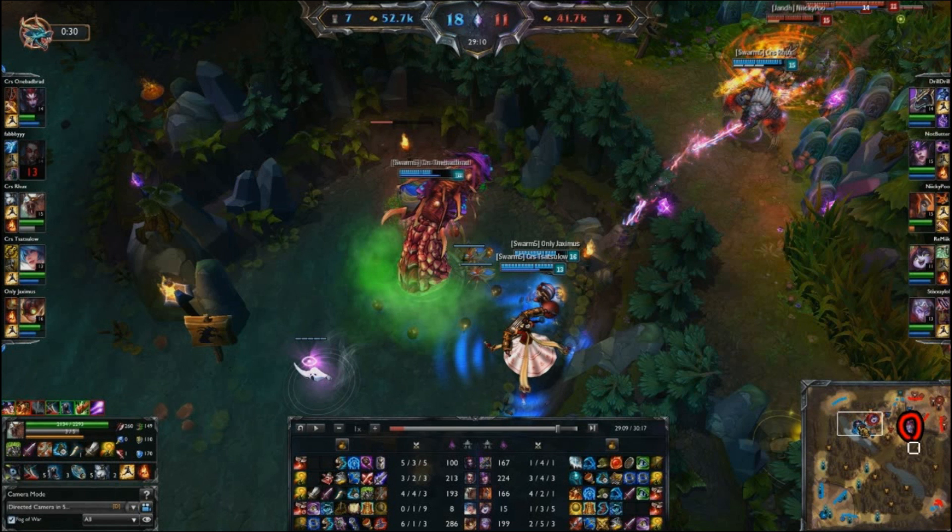The blue team went for Baron even though they were down 1 person — the Vayne — because they knew that the enemy team has to heal up. And as you can see in the minimap, 2 people, the Sinjar and the Varus, are still making their way to the Baron pit while Baron is already less than half HP. This was a wise but very risky call from the shot caller of the blue team, but clearly it's working out pretty well so far.